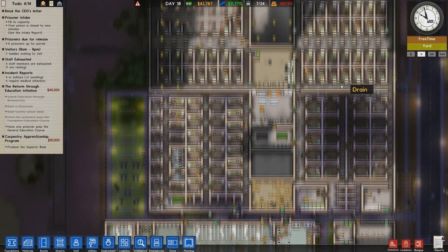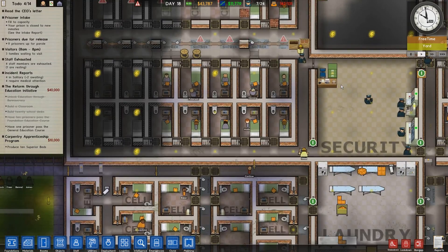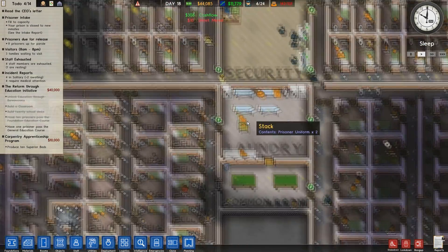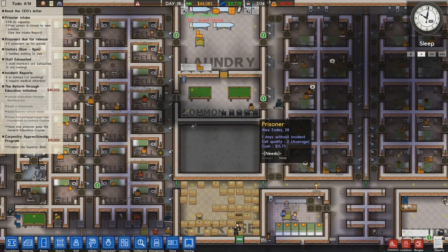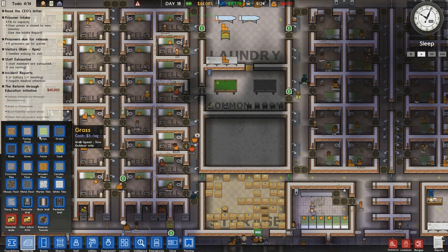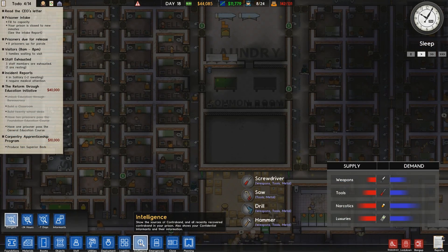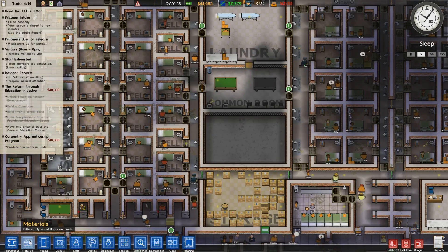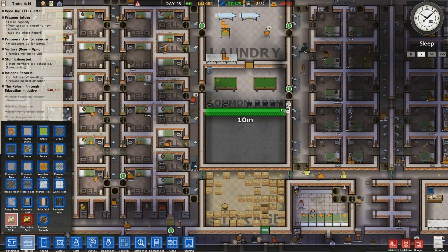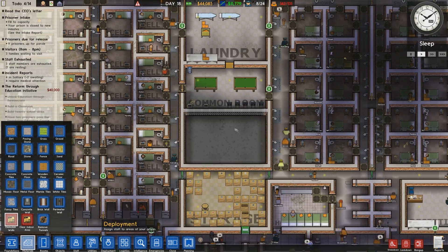Let's carry on. These guys are all kind of chilling in their cells, relaxing. I've decided I'm going to make all this just one big common room. I'm going to dismantle that wall completely and turn it into one big common room. What dangers come from a common room? Nothing. Okay, so I'll basically dismantle that wall and put another couple of doors in down here.